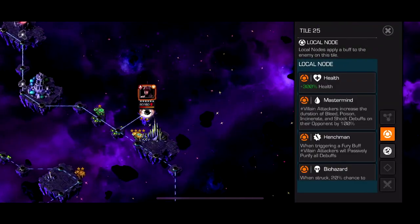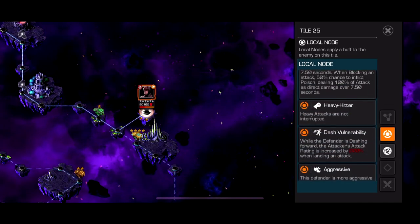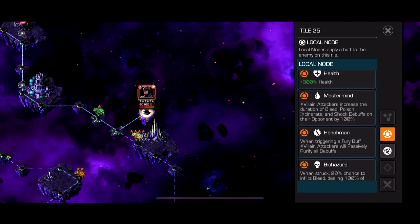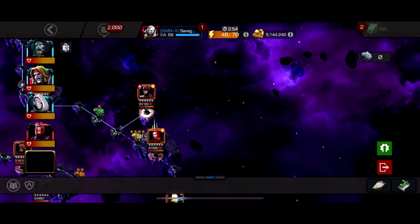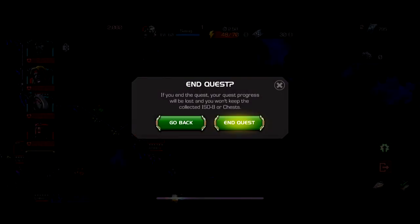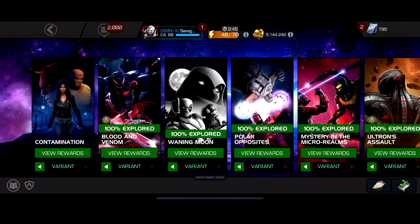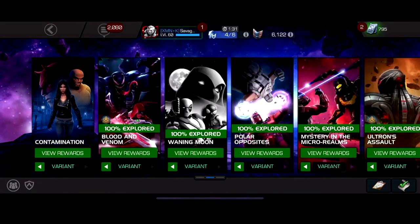Then there's the Netflix Daredevil boss — he has Biohazard, Dash Vulnerability, heavy attacks are not interrupted, and Aggressive. Basically just bring a bleed-immune or poison-immune character like Ghost or Omega Red who can straight up destroy this fight. You take way more damage if you dash in, so Ghost just destroys this guy.